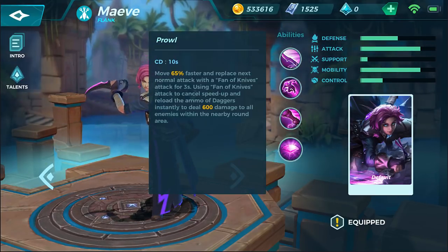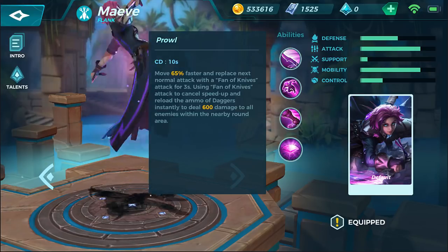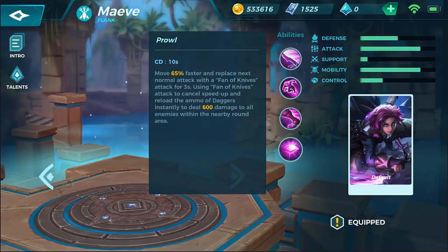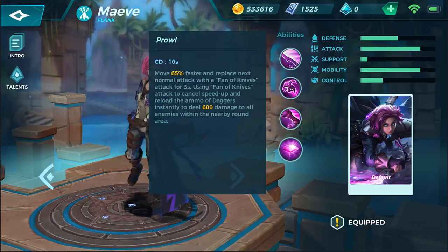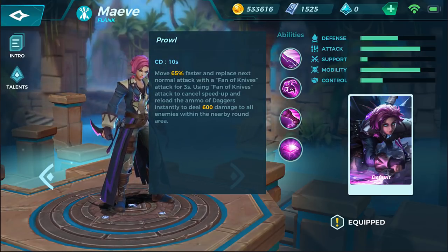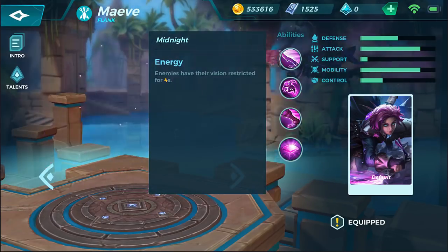We also have Prowl, a 10 second cooldown — you move 65% faster and replace the next normal attack with Phantom Knives. Attacking for three seconds using Phantom Knives cancels the speed boost and instantly reloads your daggers, dealing 600 damage to all enemies in the nearby area. And of course, our ultimate is Midnight.